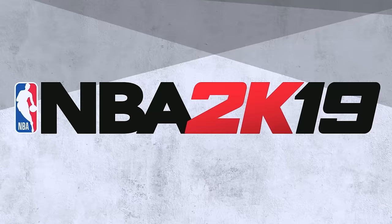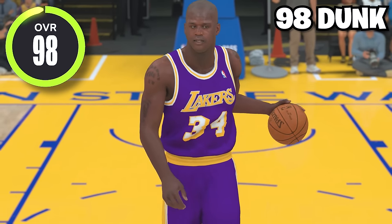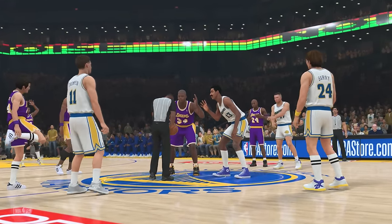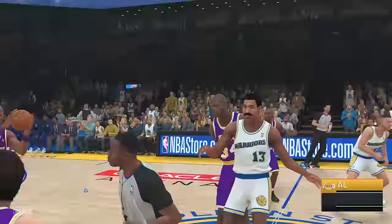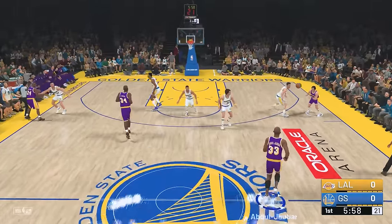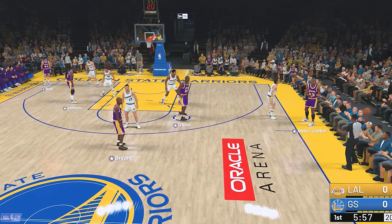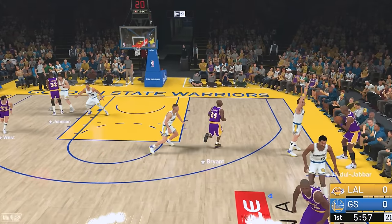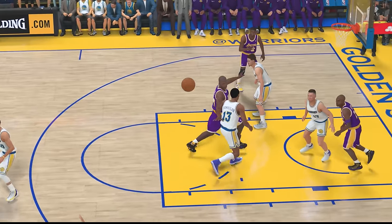Moving into NBA 2K19 — probably one of my favorite 2Ks of all time — Shaq's a 98 overall with a 98 dunk rating. For this game we got a matchup against the Warriors and I'm gonna attempt an inbound alley-oop dunk with Shaq. Pass it out to Jerry West and call a timeout. I have to lob it up to Shaq, getting past Wilt right here — for the alley-oop inbound — and there it is in our first attempt! What a dunk!